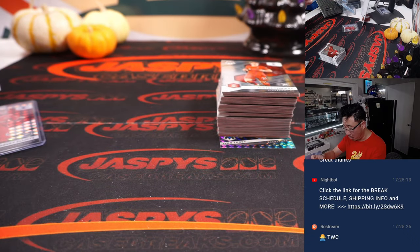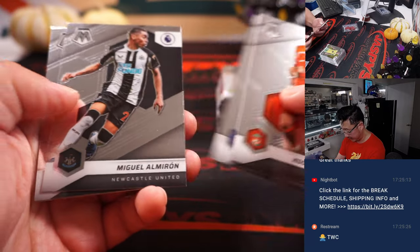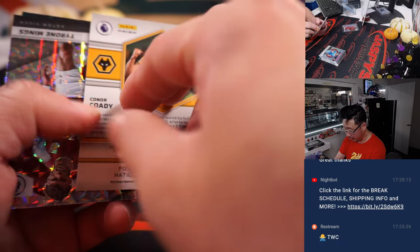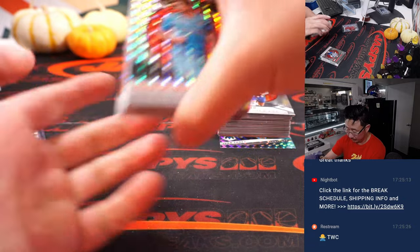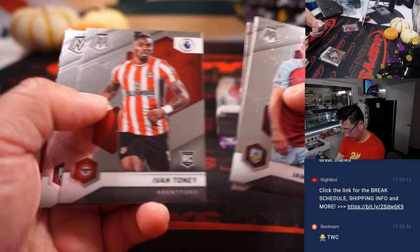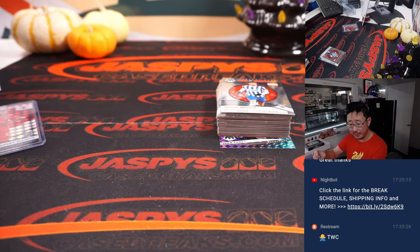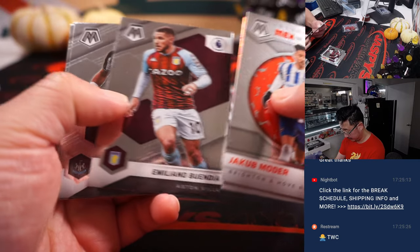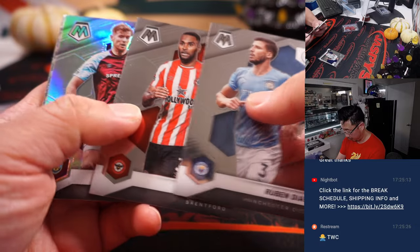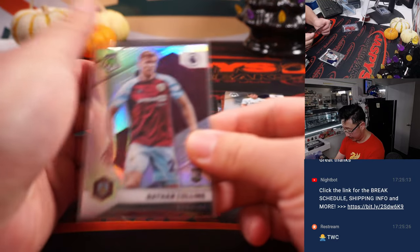I've got a Matthias Norman for Norwich — rookie silver for Christopher. Connor Cody for Wolves. Another rookie red parallel — that's for Southampton, going to Mark. Another rookie silver for Burnley, going to Bennett — Nathan Collins.